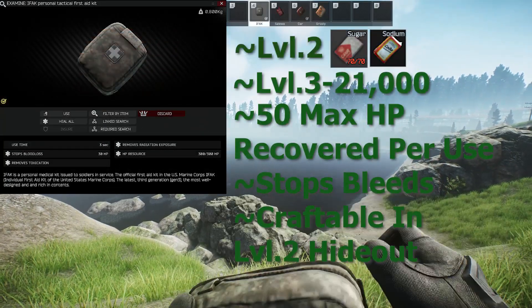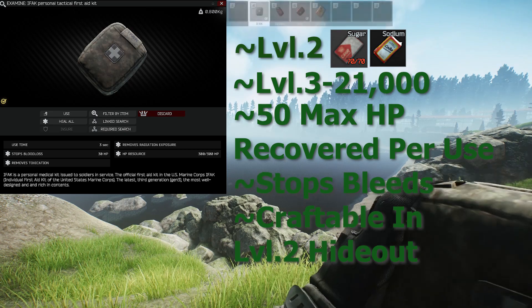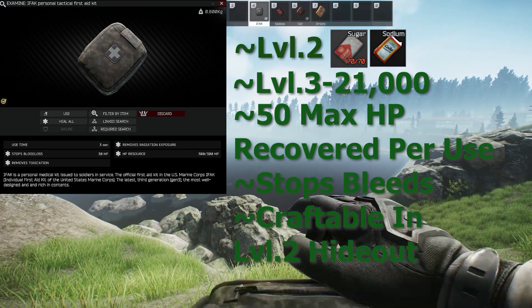The IFAK is unlocked after a quest at level 2 Therapist for a sugar and sodium, or level 3 for 21K. It has a use time of 3 seconds, HP of 300, and stops blood loss for 30 HP.